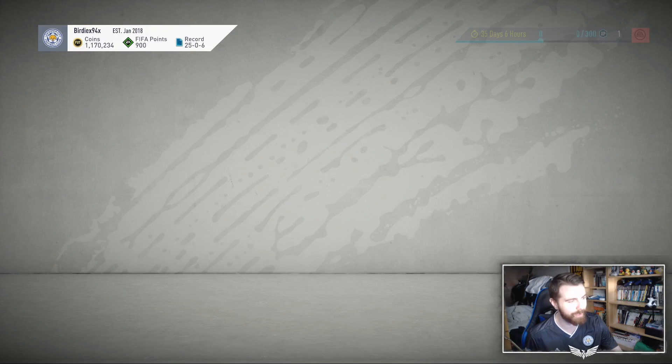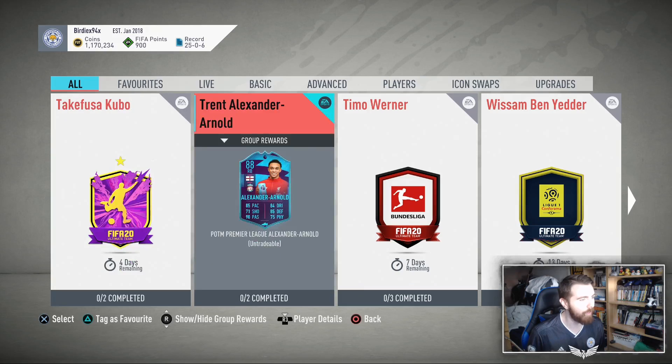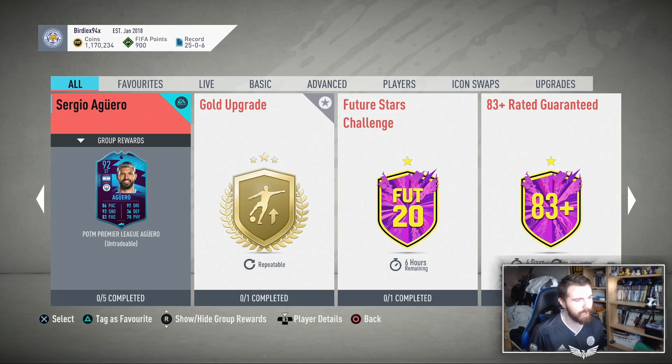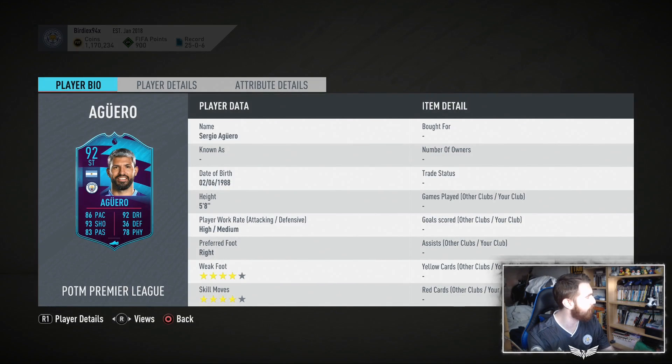So we're going to jump in here to SBCs, and the winner of this — even though Trent is still there — is Sergio Aguero. Interesting that there's an overlap, a little bit bizarre, but okay. Player of the Month, Premier League, Aguero. Obviously Aguero has a couple of other cards this year and we will very quickly compare his Player of the Month to those cards. His Scream is his best card, and this card compared to that Scream has only two less pace but one more shooting.